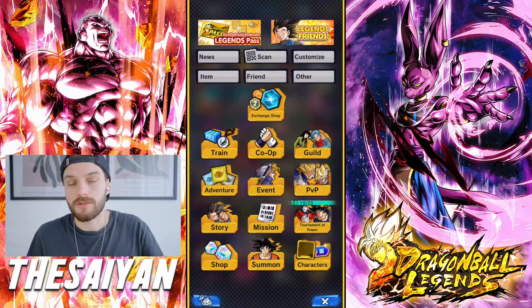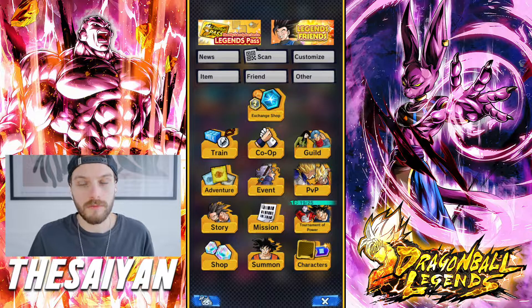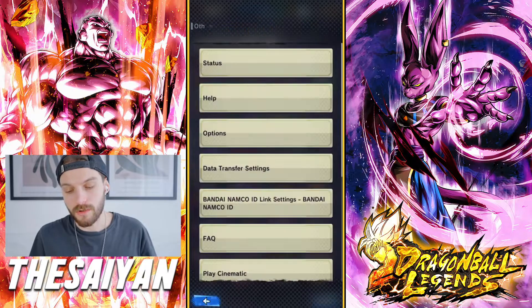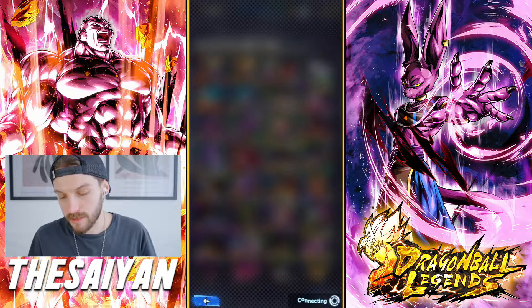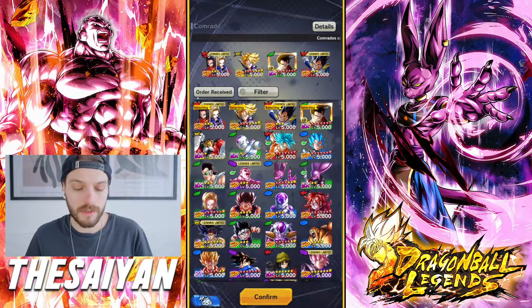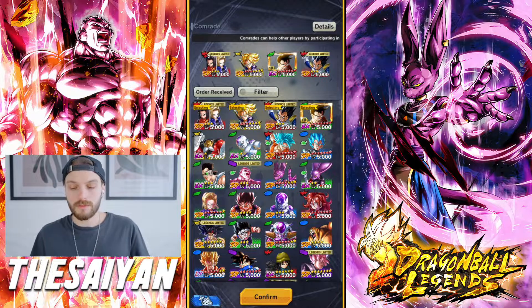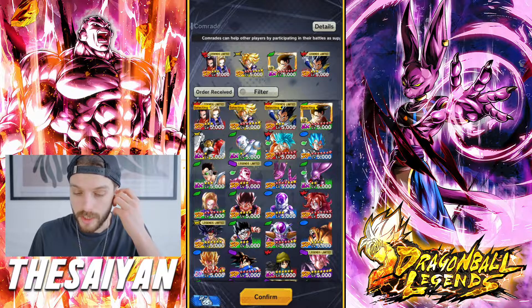I just wanted to show you that you can get 3000 Z-Power from the Full Power Battle event. Before you actually start playing the Full Power Battle, you're gonna need to go into Other Status, and here at Comrade, you wanna change the units — or if you don't have any units, you wanna put some in the slot. Basically those are the units you wanna use, or Android 13.